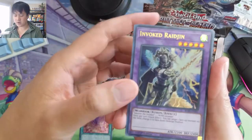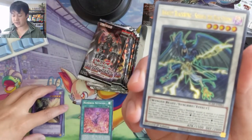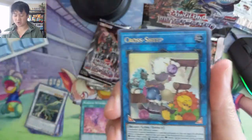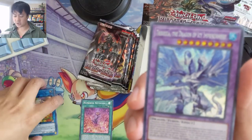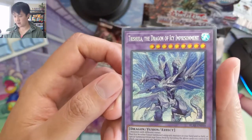The secret rare is the first card — Invoked. Some Invoke stuff, Assault Blackwing Sahoya the Rainstorm, these Appliancers are cute. Plants are Breaker, a Buncle Cross, a Sheep. And then a Trishula Dragon of Icy Imprisonment — oh, that was the thing on the pack art! Very cool, I like that.